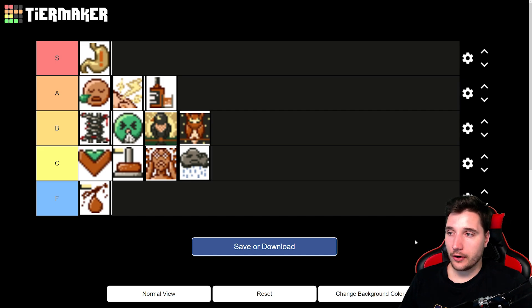That concludes our ranking. Let me know what you think — what would you put into S tier or F tier? Leave a comment below. If you haven't seen the positive traits video, check it out. Next I'll be covering the professions from Simple Overhaul. Thanks for watching.